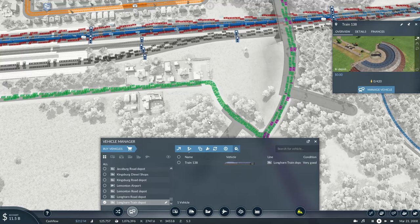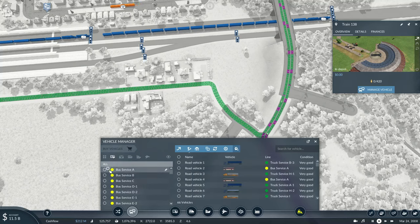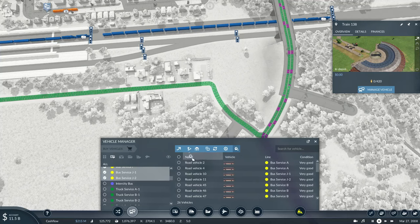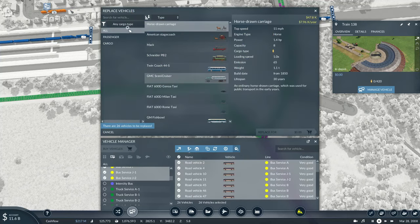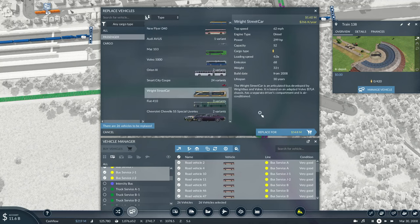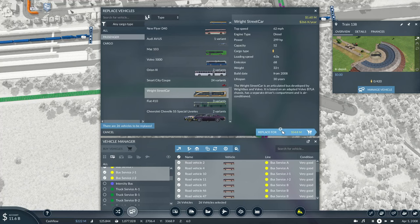Speaking of which, I might as well check the bus and check something. I know we got the right streetcar, and I'm also not sure if that's a bus or a trolley. If it's going to be a bus, I could easily replace these buses with something a bit more modern. Yes, the right streetcar — it's an articulated bus carrying 52 passengers, compared to the New Flyer D40, which can only carry about 36. The Orion 2's could carry some extras, but I think this will probably be a much better option.